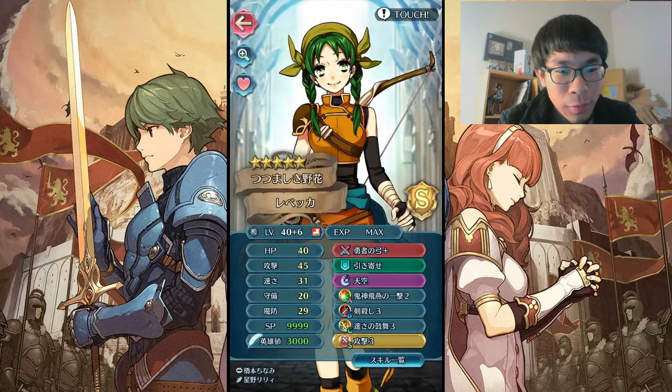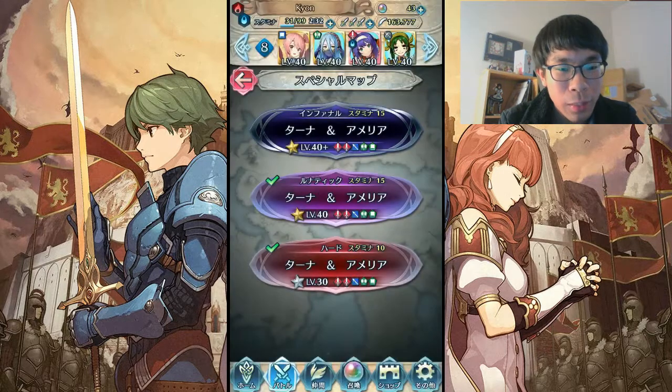Because plus defense and close defense makes her pretty tanky. And my Rebecca, who now has Aether and the Brave Bow, standard Sword Breaker and all that stuff, as always.